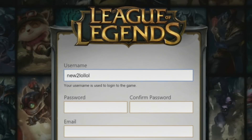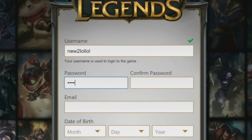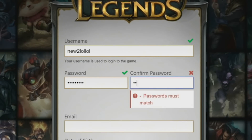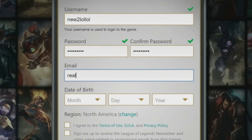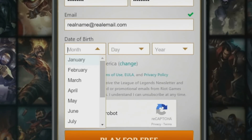Next, try to think of a secure password. Secure passwords typically have three traits: they don't include your username or complete words in the password, and they're also different from other passwords you may use. Be sure to use a legit email so you can verify your email address. This will help protect your account from hackers.